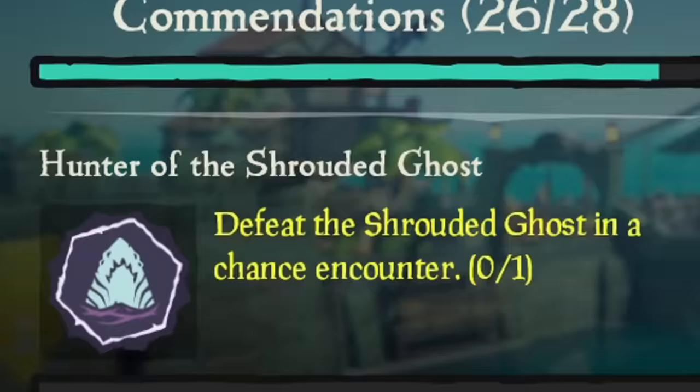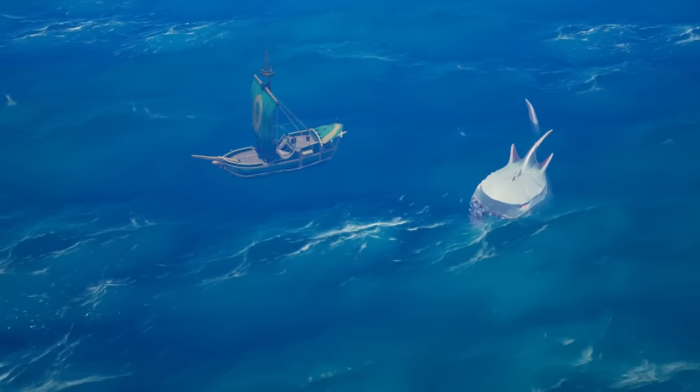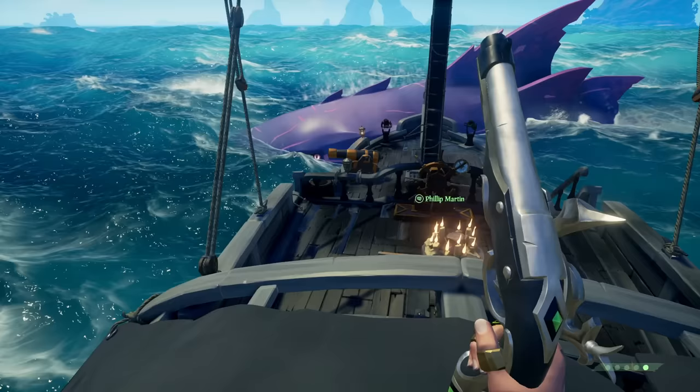The Shrouded Ghost is the rarest thing a player can encounter in Sea of Thieves. It's so rare it's considered fake among the community. There's a reason they gave this title to the fake encounter in the Shrouded Deep. But aside from its astonishingly low spawn rate, the reason the Shrouded Ghost is so hard to find is because running into a megalodon in your adventure is incredibly unpredictable.